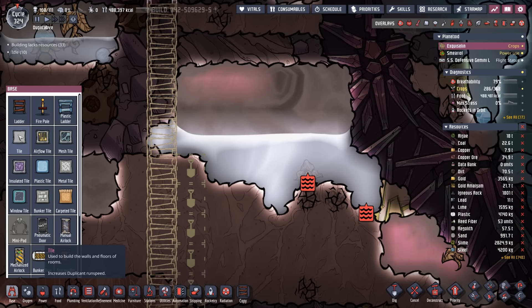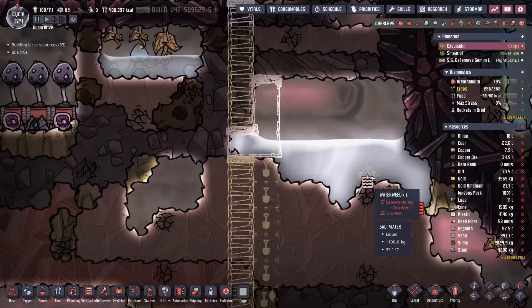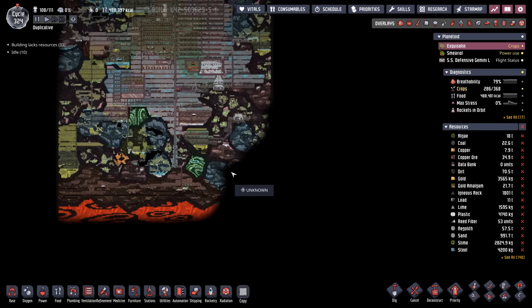Rather than let all that water out, we'll redirect it so dupes don't get sopping wet every time they come through. This last corner is pretty much the only unexplored area on the entire map.